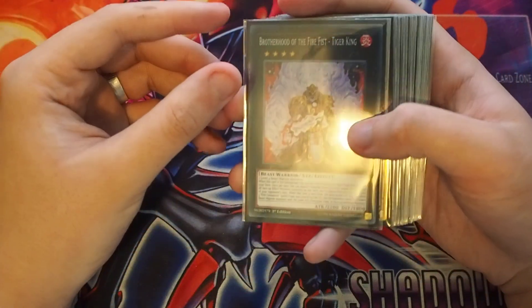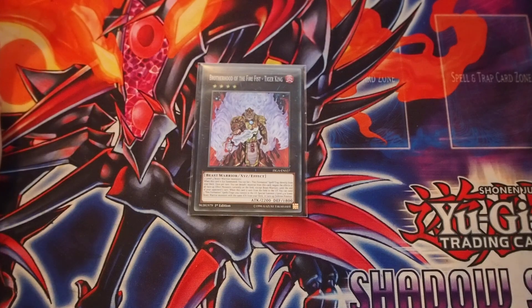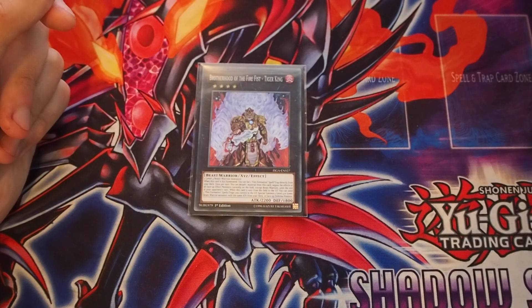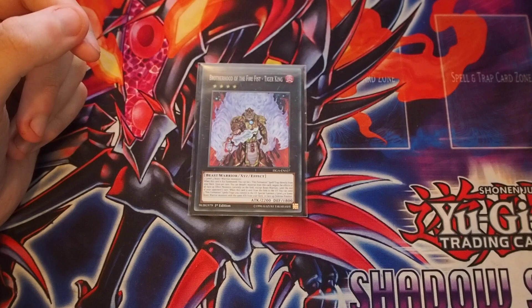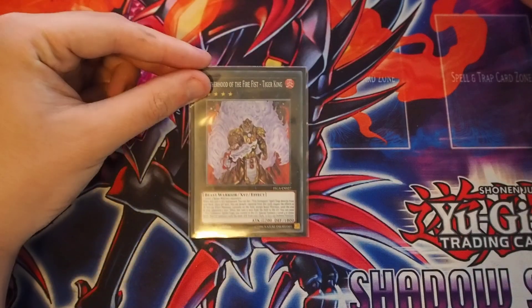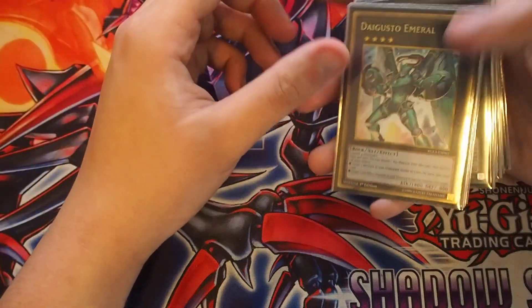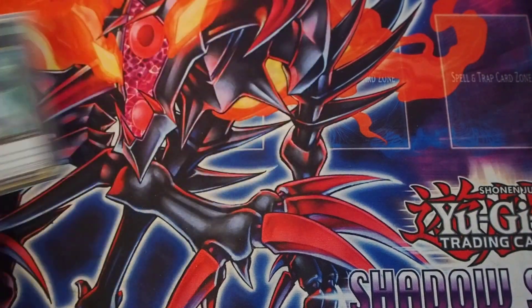Moving to the extra deck: we've got one Brotherhood of the Fire Fist — Tiger King. This synergizes with all the level 4 Beast Warriors we play. When it's Xyz Summoned, we can set one Fire Formation Spell or Trap directly from our deck. Once per turn, we can detach one material and negate the effects of all face-up effect monsters currently on the field, except Beast Warriors, until the end of your opponent's turn — a Skill Drain style effect. We're more so playing it to tutor Fire Formation cards and to Skill Drain the field. We're playing one Emeral just because it's a generic Rank 4 for recycling in the deck.